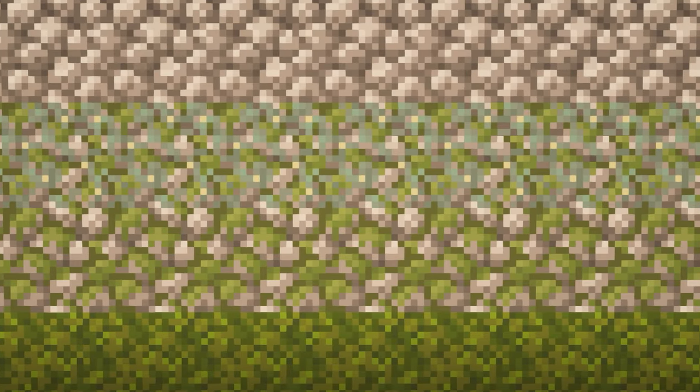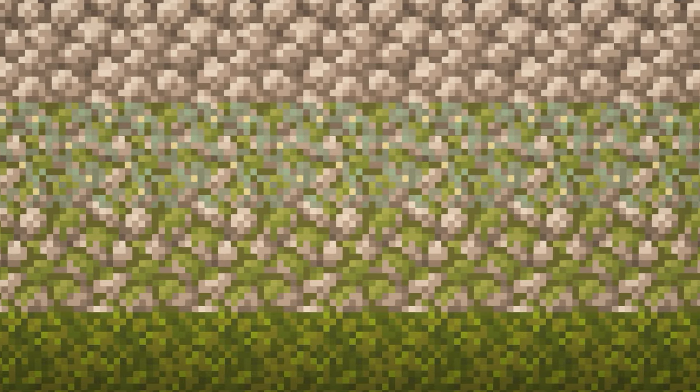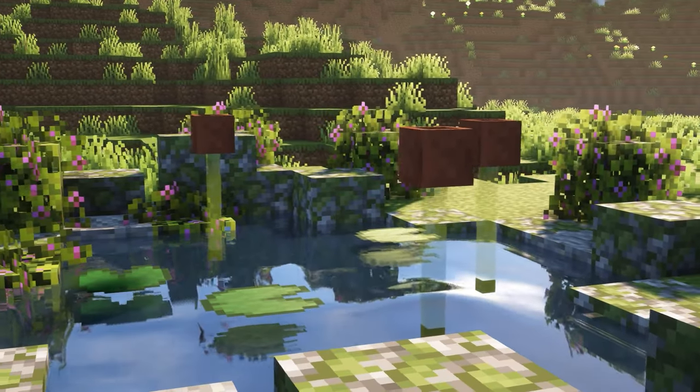Now we're going to take a look at some gradients. Like this one that goes from oak planks to a bees nest to yellow concrete powder and yellow wool. Then we've got this one that goes from coarse dirt to dirt to rooted dirt and then to granite. This one's great for an overgrown feel, going from moss to mossy cobble to mossy cobble with glow lichen and then to cobblestone. This one I use a lot for terrain, going from tuff to cobblestone to stone and then to andesite. Then there's one for an ocean theme going from warped planks, stripped warped stem, prismarine and then prismarine bricks. Placing plant pots on top of green glass panes is a great way to detail a pond - they look just like little cattails.